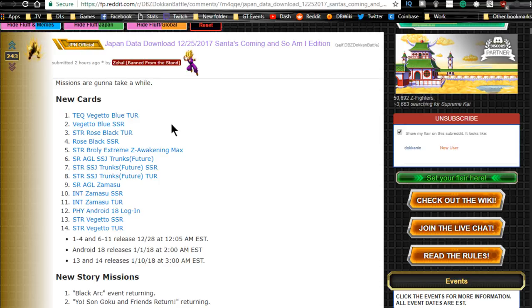We are getting a new Super Vegito Blue, a new STR Rose, the Extreme Z Awakening for STR Broly — and holy crap is he a good unit. For those of you who don't have LR Broly, you have your replacement. We also have a new SR Agility Super Saiyan Trunks from the Future, STR SSJ Trunks from the Future with a Dokkan Awakening, an SR Agility Zamasu, and an Intelligence Zamasu.